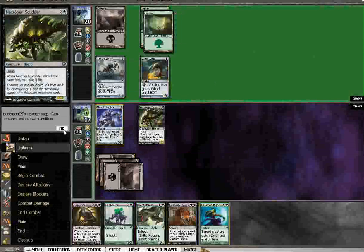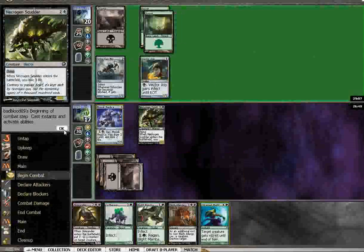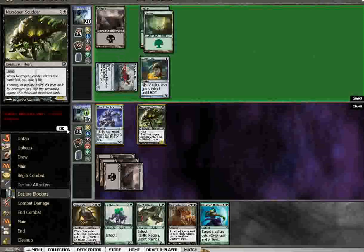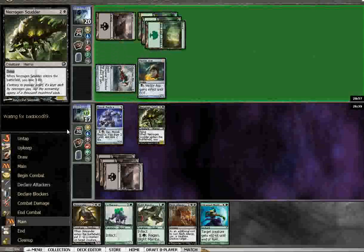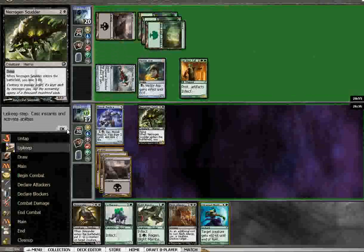We can so beat this deck. This deck is so beatable by our deck — our deck is built to beat this deck. Do we block at this point? I don't think so. Untamed Might? No, don't, that's ridiculous. Now I can start getting in with the Scudder, or just block that Fallen. We need green so bad.